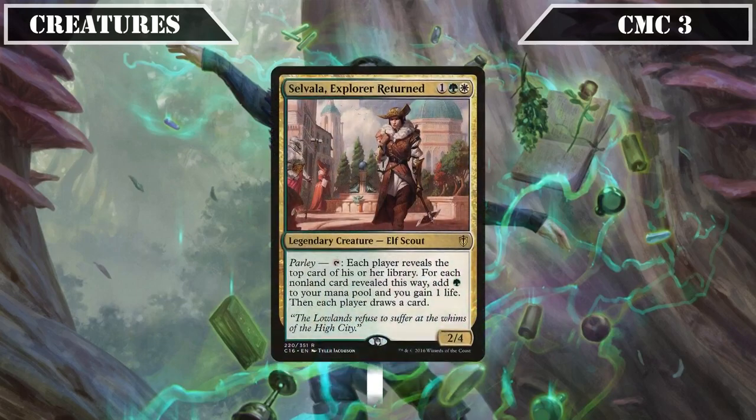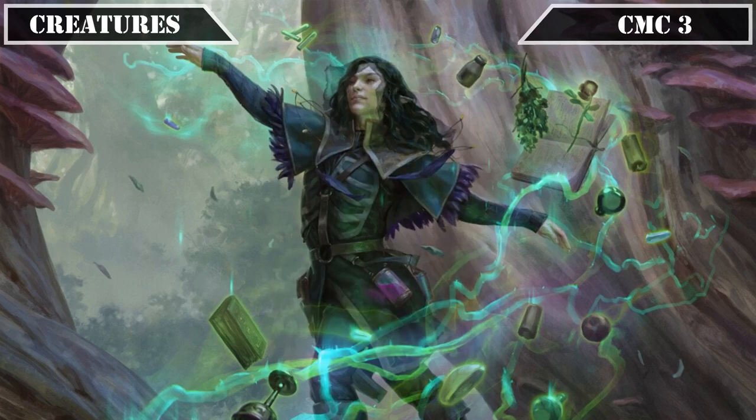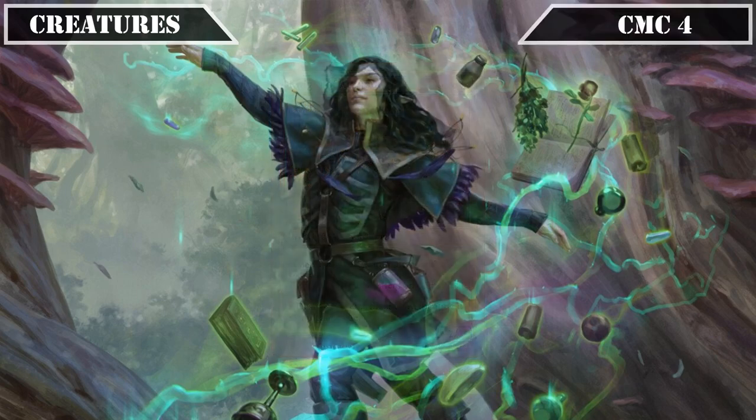We then have the legendary Selvala, Explorer Returned, a 2/4 we can tap to have each player reveal the top card of their deck, producing a green mana and gaining us one life for each non-land card revealed, then having each player draw a card. She can generate up to 4 mana and 4 life for us on our turn, working very well with our commander. We close out this slot with Nightfall Augur, a 2/1 that when it ETBs lets us choose one: put two plus one plus one counters on it, destroy target artifact or enchantment, or gain 4 life — all modes being useful depending on the situation.